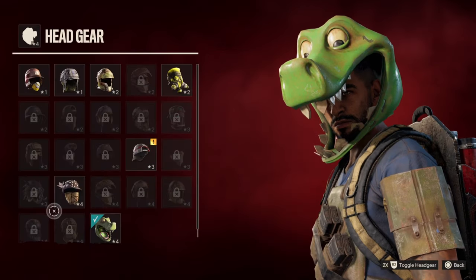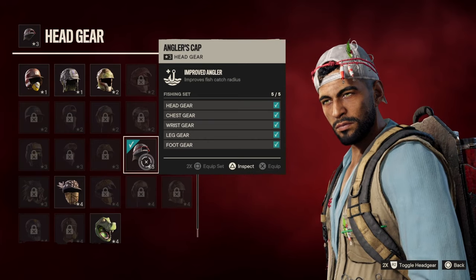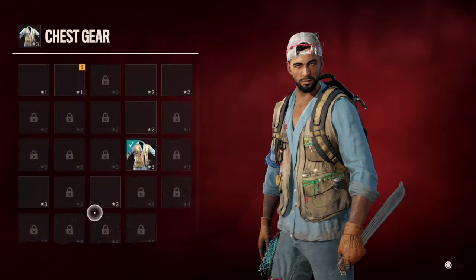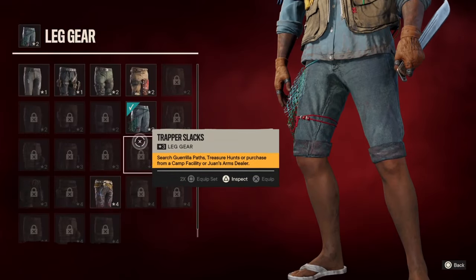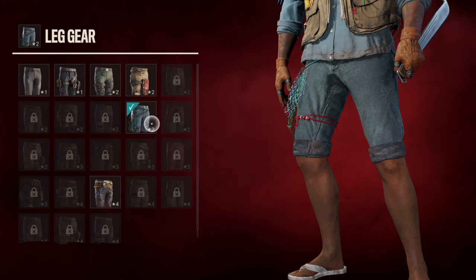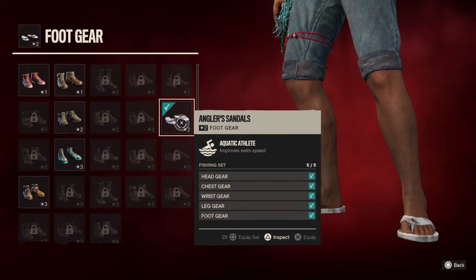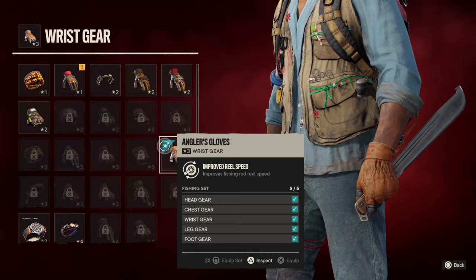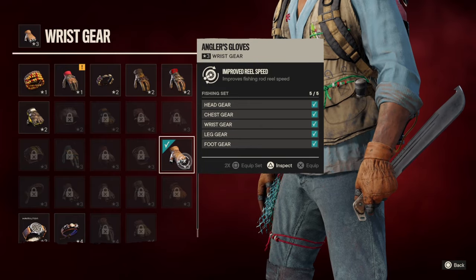For the fishing gear set, if you buy all three upgrades at the fishing hut, you get every piece. The hat improves your fish catch radius. The chest gear prevents predators from attacking you while fishing. The leg gear lets you scavenge additional fish meat, so you get more fish meat from every fish. The slippers (foot gear) improve your swimming speed. And the best one I think is the wrist gear — the gloves — which improve your fishing rod reel speed, so how fast you reel in.